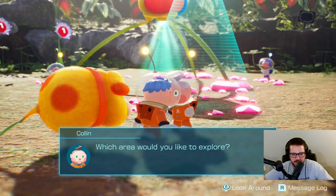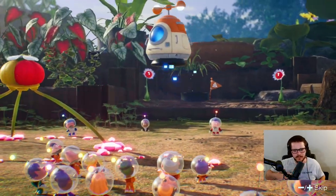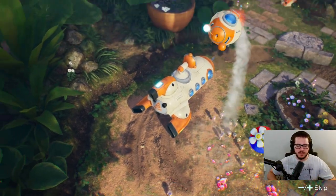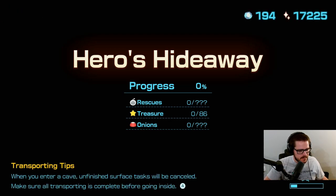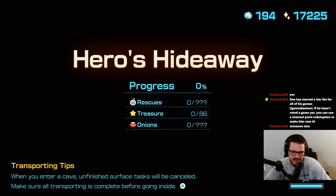Deciding where to go next to rescue Captain Olimar — I'd like to explore Olimar's place, the Heroes Hideaway. I wonder what's going to happen after I rescue him, since he's the one I do all the dandori battles against. If he's gone, would he continue to train me, or would they give me somebody else to battle instead? I guess we'll find out.